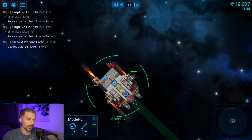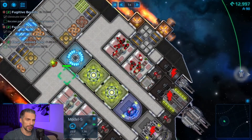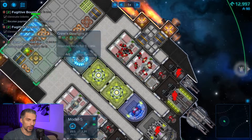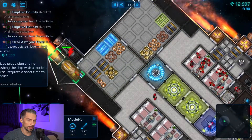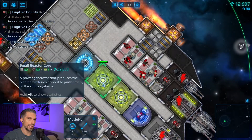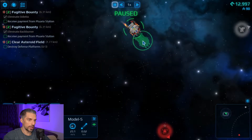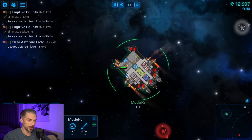Why don't we have power for the shields? It feels like we have some issues with the crew members. They're stuck here, they don't want to go out, and there is only one guy running around bringing the power. I don't really know why, but that's the situation we have right now.